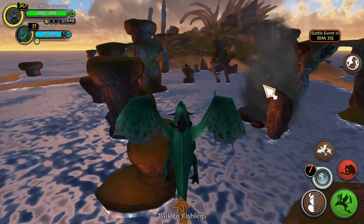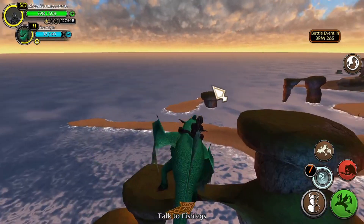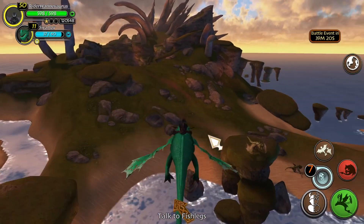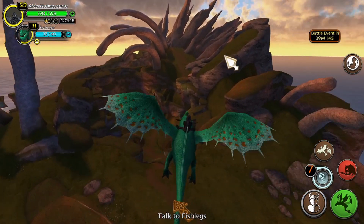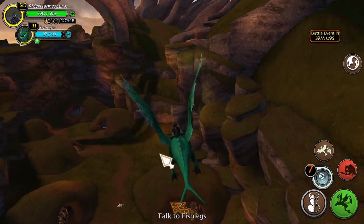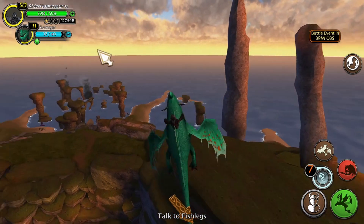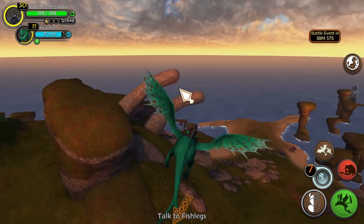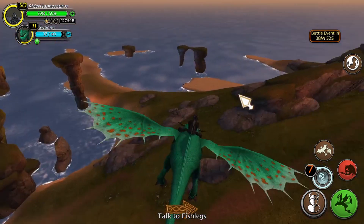In eighth place, we have Wrath of Stormheart. In this expansion, you will be dealing with events that happen on Vanaheim, so you will unlock this location, which is really cool. The music is also really nice here, and they put a lot of detail into this. There's the big skeleton of the Bewildered Beast here. The resting caves are for the dragons, kind of like a graveyard. You can even find Oswald's Hut here somewhere. You'll be facing off against Stormheart for the most part of this expansion, trying to end her plans and stop her reign.